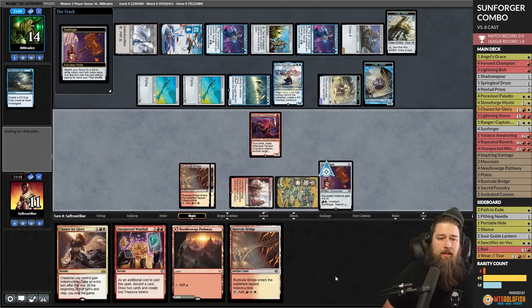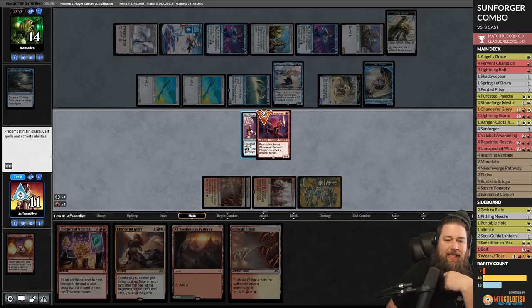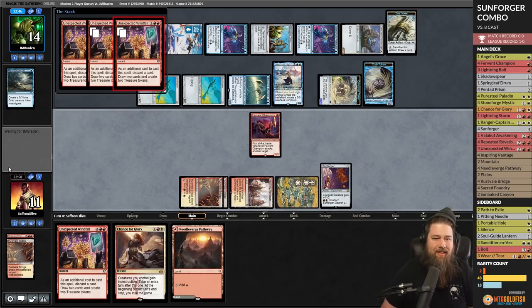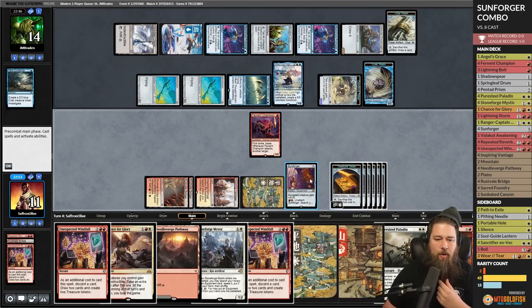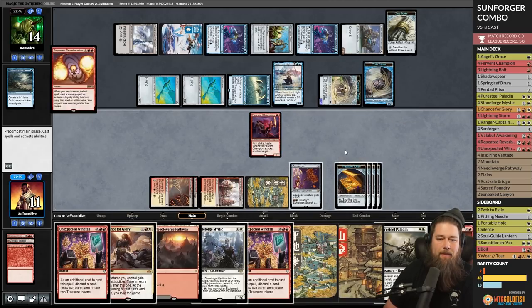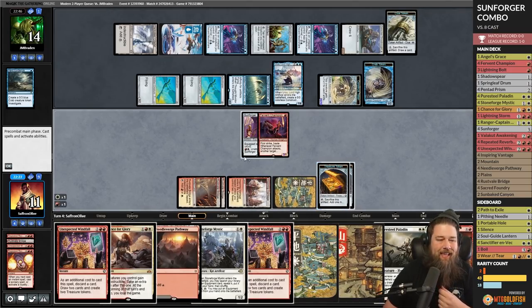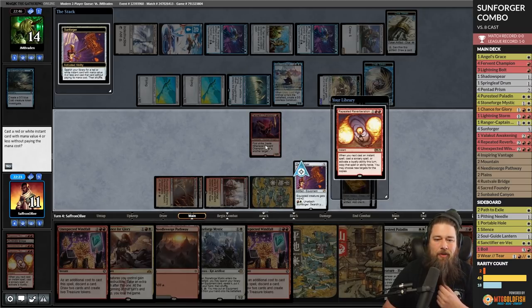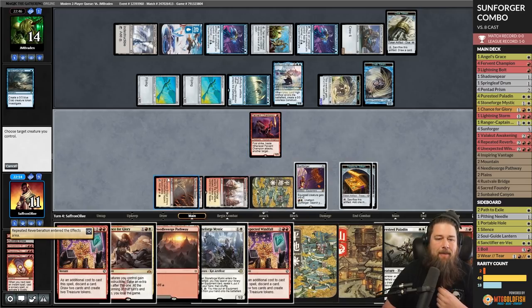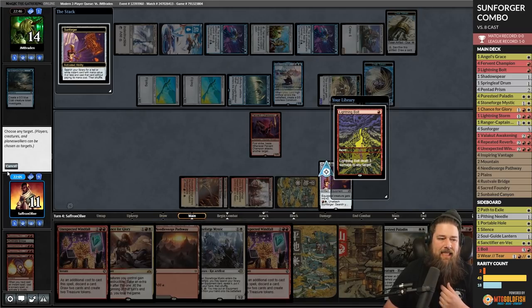Six treasures, six treasures — equip, unattach, Repeated Reverberation again. Maybe this deck is actually good — somehow strangely, Sunforger is busted in Modern, who would have thought? We keep reverberating, can never reverberate too much. Our next spell will be copied many times — equip, unattach, and Lightning Bolt to the face seven times. This is turn four, a two-card combo — 21 damage. All we did this game is play a Fervent Champion and a Sunforger.